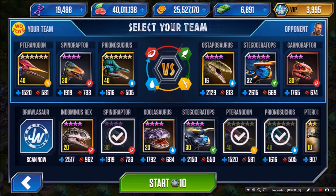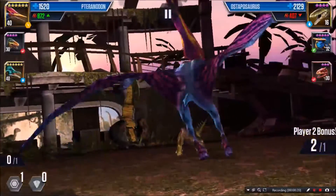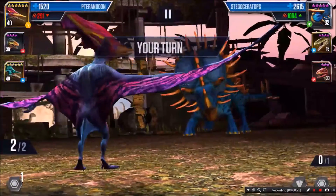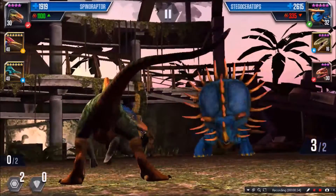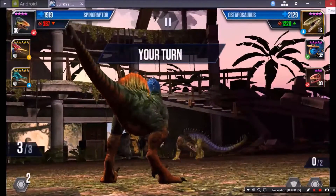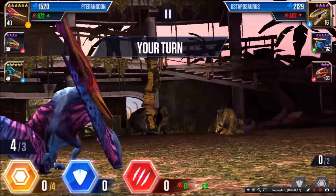So we're gonna start a new VIP only event — this is battle one of five. My team is Tranodon, Spinaraptor, and Prynazuchus. Tranodon versus Osteoposaurus — I've got the class advantage. They bring in their Stegoceratops. He's got the class advantage, so I bring in my Spinaraptor and now I've got the class advantage. They brought in their Osteoposaurus again — he's got the class advantage. Tranodon, I got class advantage.